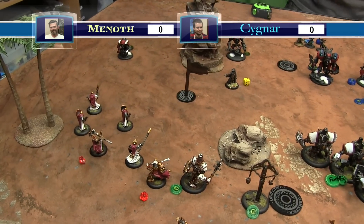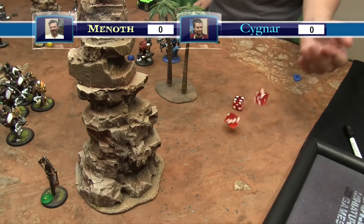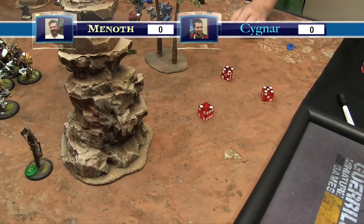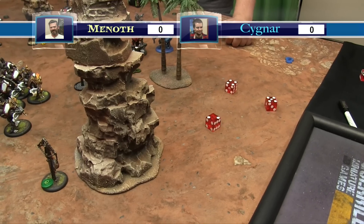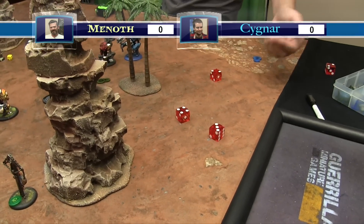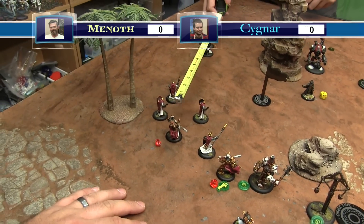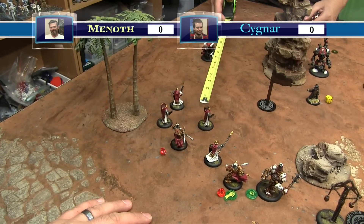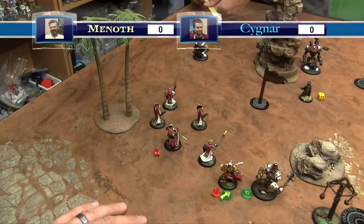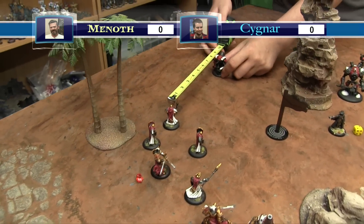The Defender aims to kill a Flameguard - boosted hit against DEF 12. POW 15 against ARM 15, plus two is dice minus four. Four damage - puts him in the dying state, knocked down. The other Defender shoots another target. Jakes activates, advances, and casts Energizer for two so her Warjack moves two inches out of threat range. Junior runs behind the pillar for safety.